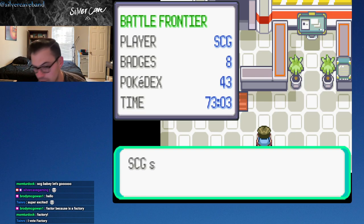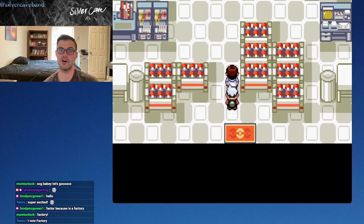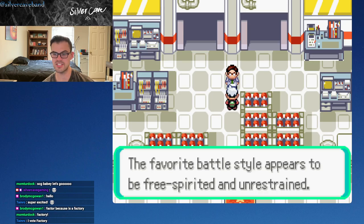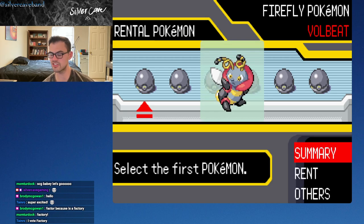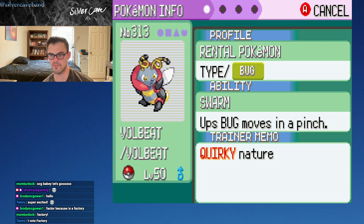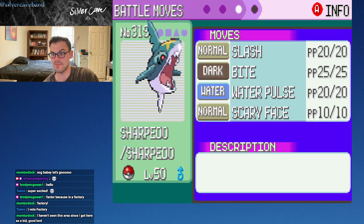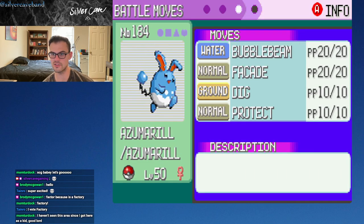We're here at the Battle Factory. We had a rousing victory last time - we almost lost our very first battle. No clear favorites when it comes to type. Let's have a look at what we've got. We saw a Volbeat last time, and it does have the same moves. I know this area's so great. The Factory was my favorite because you didn't need a team. Oh, it's very nice having a Sharpedo with the Scope Lens Slash - that's a good little combo there.